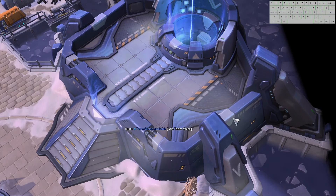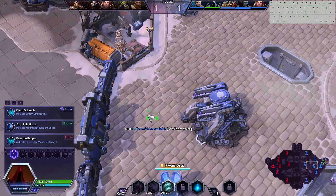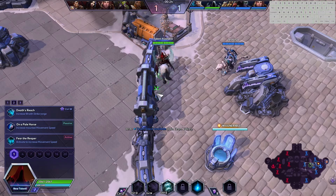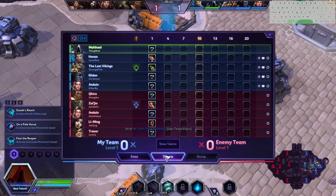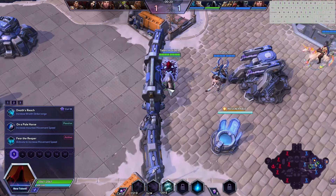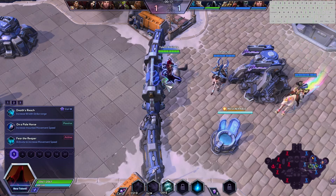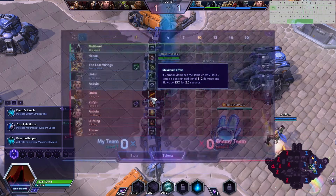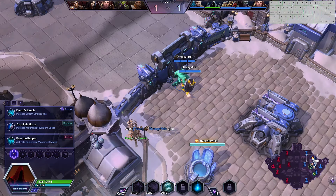Alright, and we find ourselves on the Volskaya Foundry today. The enemy team is not tanky in the slightest, and not only are they not tanky in the slightest, but they also have some good lockdown with Keira and Anduin stuns. This is definitely going to be a very challenging game to try to win. But every single game is winnable, and the only thing stopping you from winning is you. So try your best to win.